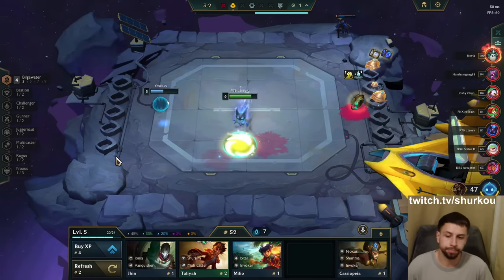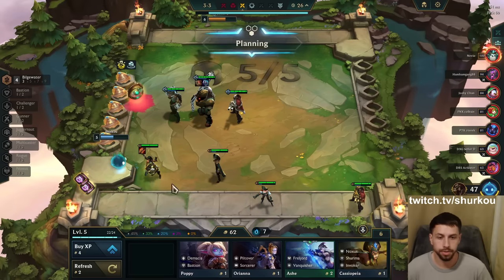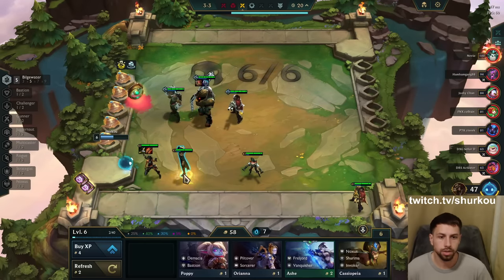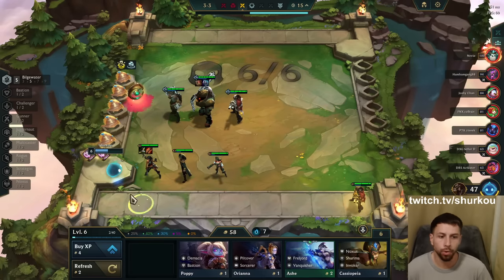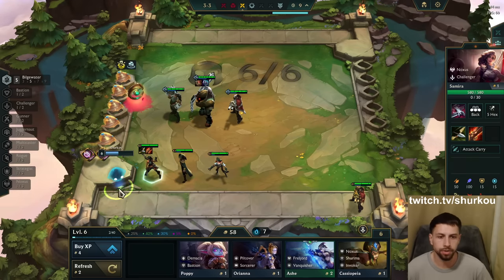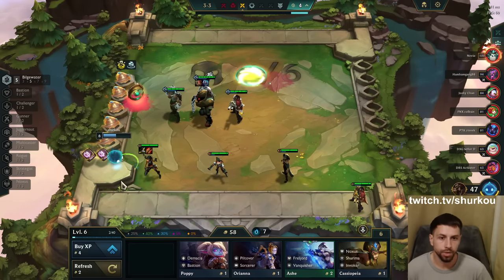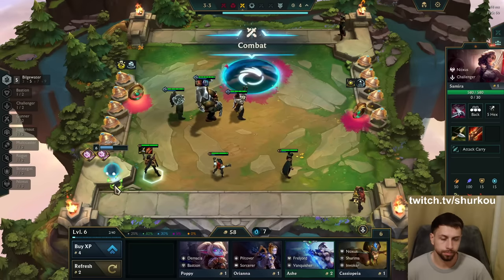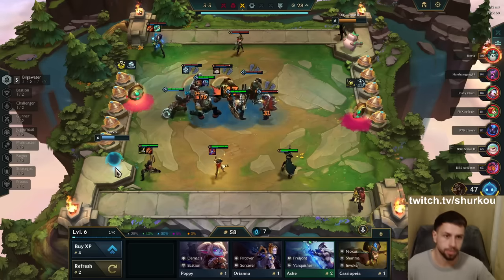Bilgewater, only four Juicers — only four Bilgewater yet. Oh nice, there's my MF. There's my second ball. There we go, that's really good. Do I just go for the Rabadon's? Because Rabadon's is just a really good item on MF — it saves HP. What do you think? Do we just go for the Rabadon's, because it is her second best item after the Blue Buff?